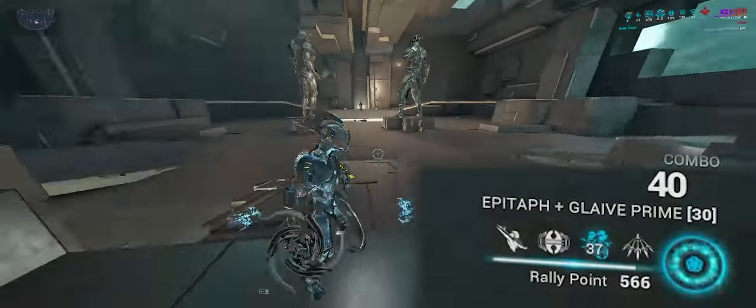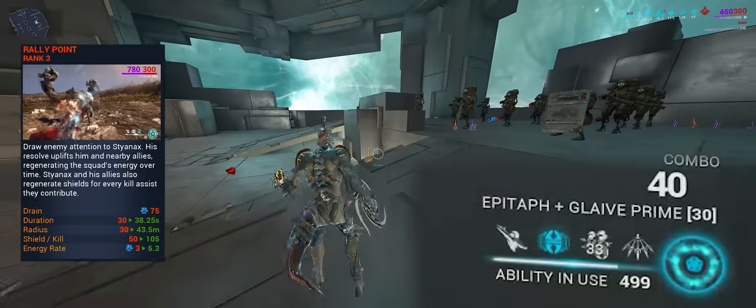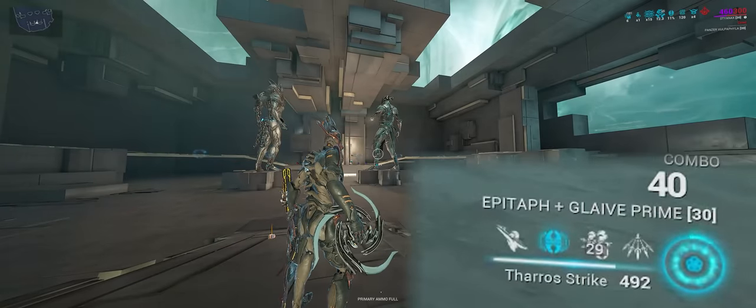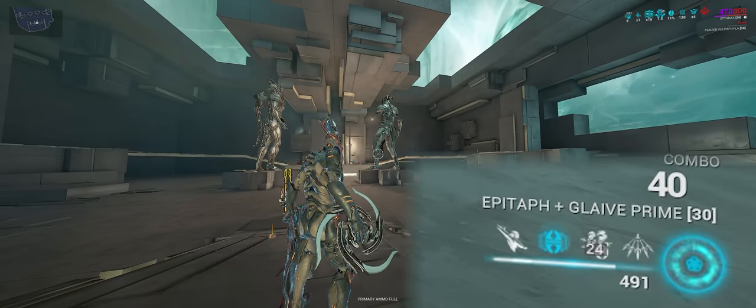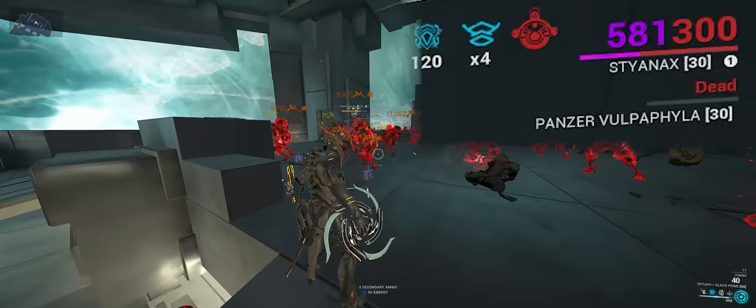The third ability, Rally Point, is a self-buff that also affects allies. In squads, Styanax gains enemy aggro while this ability is active. The ability also grants energy regen over time, but not enough to replace Arcane Energize. And every kill or assist replenishes everyone's shields. Unfortunately, the enemy aggro while in groups is a problem because Styanax does not have great survivability.